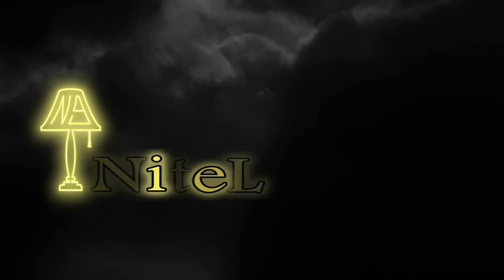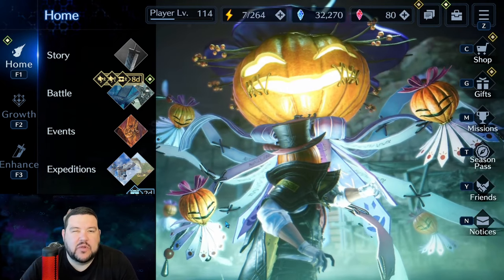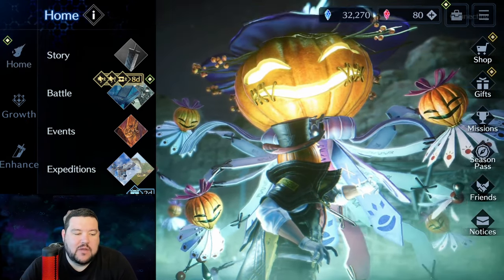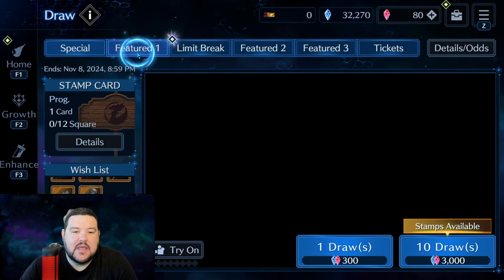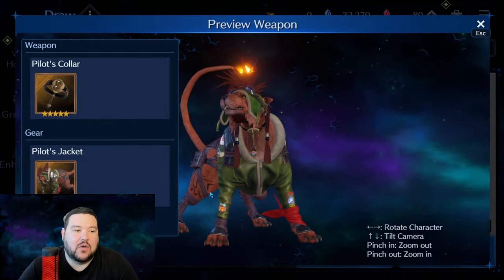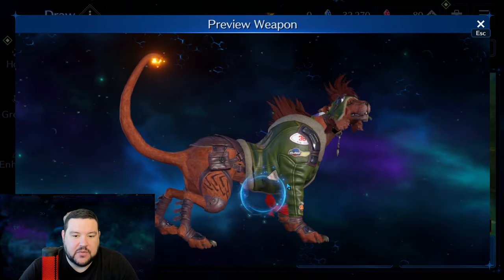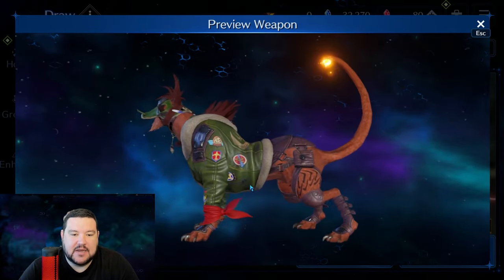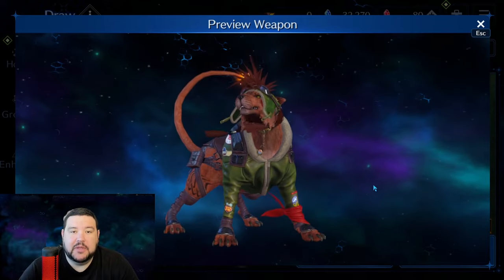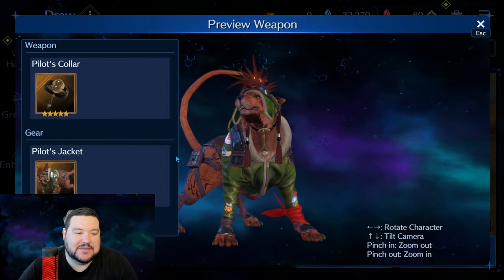Hey everyone, it's Nightlight9, and in this video I'm going to be covering the new banner that dropped about three or four days ago, featuring Barret and Red. Red's got a new outfit, and I actually think it's one of the coolest costumes they've given Red. It's called Pilot's Jacket — it kind of looks like a bomber jacket, and I think it's really, really cool looking. I'm very excited that Red is getting some love here.